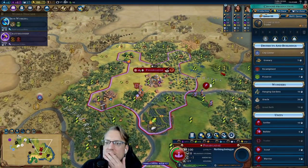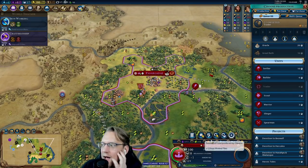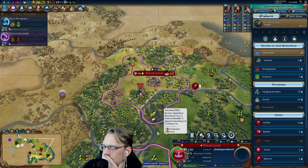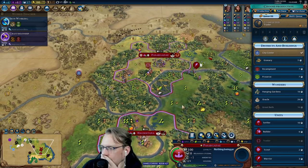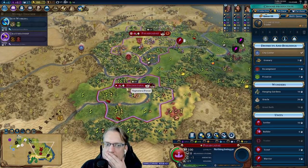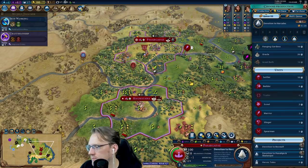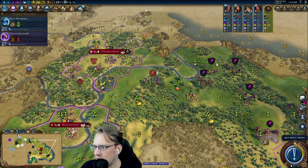We start making a couple of units. I don't need a hero now, but I would very much like an Encampment. I think the Encampment just goes here — and Hercules for the Encampment, that's certainly an interesting argument. I like that a lot actually. I'm going to go ahead and grab this goody hut with the warrior, even though our problem is to the north.